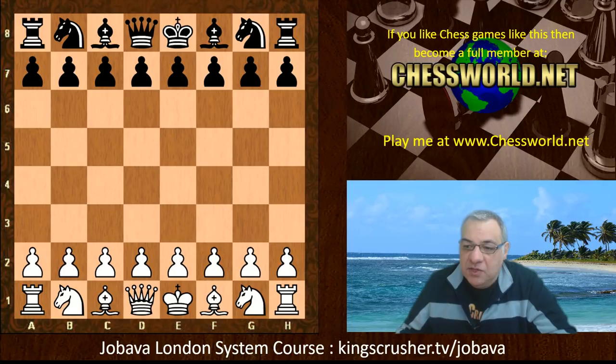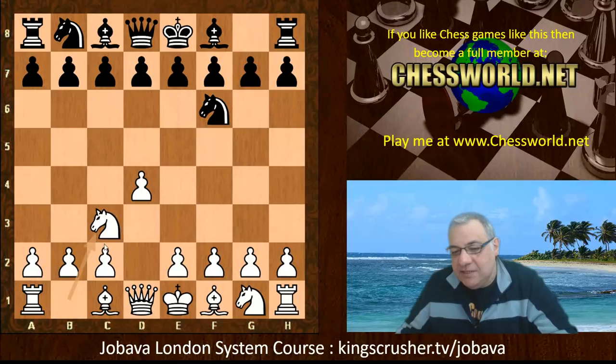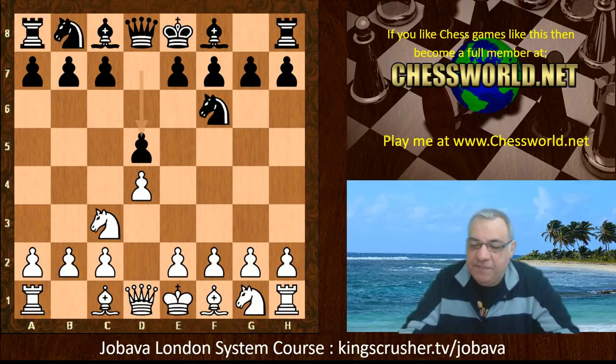Jabarva played d4, Nf6, and we have Nc3. According to chess database line books, this is the fifth most popular move in the position — it's a kind of novel move in many respects. There are some references to it as a kind of Chigorin — a Queen's Gambit Chigorin variation. The Chigorin with black is Nc6 after d5, so it's like Chigorin reversed in a way as well.